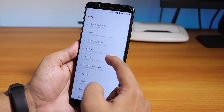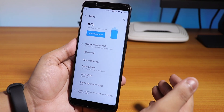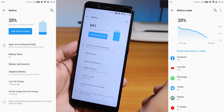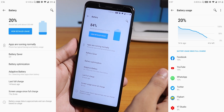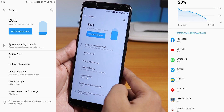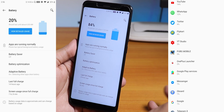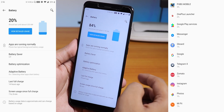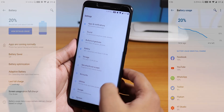In battery settings, looking at my screenshots, I got about seven-plus hours of screen-on time. I did play PUBG and various apps during this usage. Even after seven-plus hours I had twenty percent juice left, so the battery life is pretty good — no complaints.